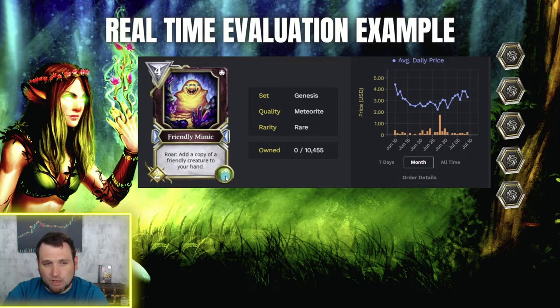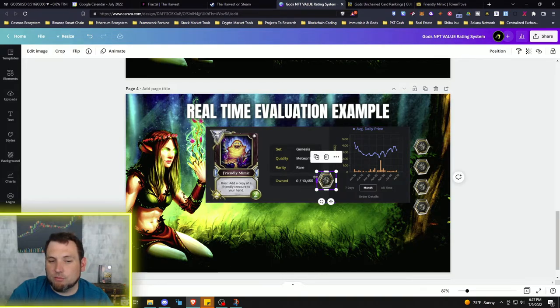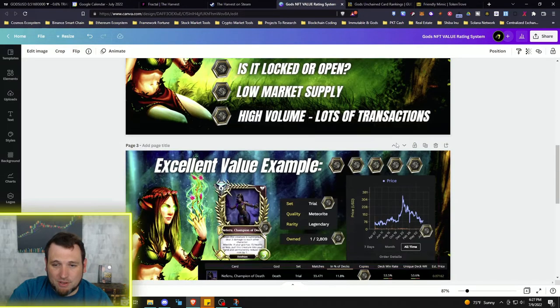It's a rare card, indicated by the blue diamonds. The health and attack are two and two — for a four-mana creature that may or may not trigger its effect, it will be easily killable and won't do much damage. It's also not part of any tribe, so it gets no archetype buffs. It is a Genesis set card, with only about 10,000 minted — not huge, but much less than commons in Divine Order which can reach 100,000.